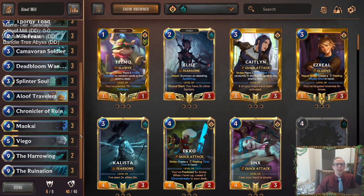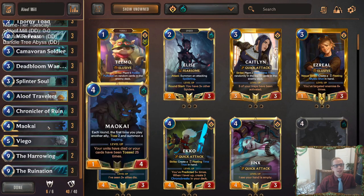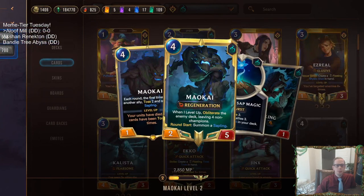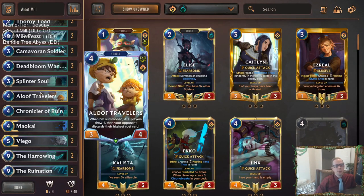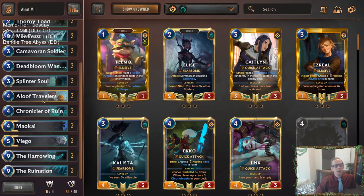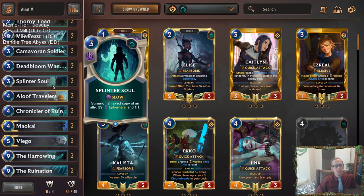Welcome everybody in Twitch chat and on YouTube for an Aloof Mill deck to start off Meme Tier Tuesday - we got two meme tier days this week. This deck is built around milling out the opponent using Maokai to mill all but four non-champions, then having Aloof Travelers finish the job and have them draw the rest of their cards. We also have Aloof Travelers with Chronicler of Ruin that can kill and resummon them, plus Splinter Soul that can copy Aloof Travelers.